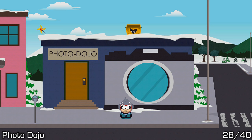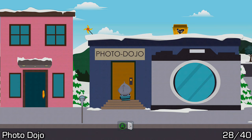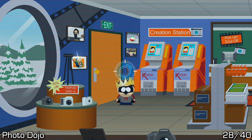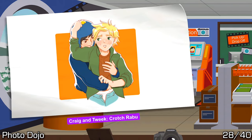Last but not least in this main section of Main Street, we have the Photo Dojo. Go inside and this one should be pretty obvious — right next to the door. Use your inspection mode and firecrackers to knock it down and pick it up.